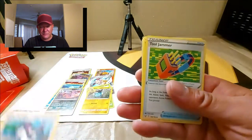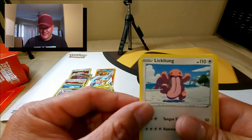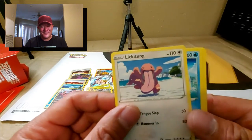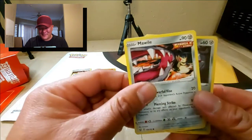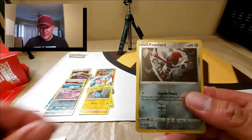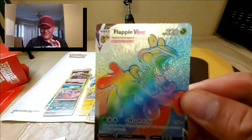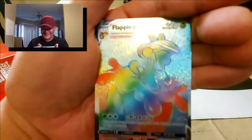Electric energy. Durant, Durant, Durant — two minutes! Greedent, Tool Jammer, Houndoom — I like that one again. Lickilicky on a beach — that would be so scary if you're walking out of the water and this guy's coming out with that long tongue. Horsea, Mankey, Mawhile, Single Strike — that's actually kind of cool. The reverse holo is Ponyta and — a rainbow rare Flapple VMax! Yo yo yo yo, look at that! It's so textured, beautiful!